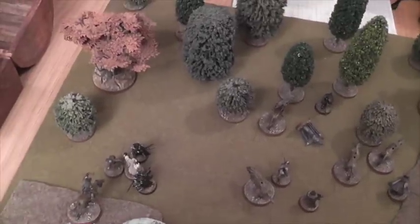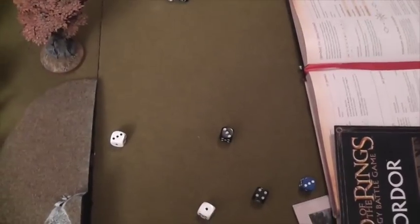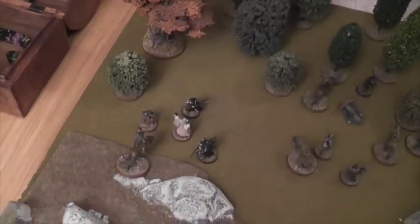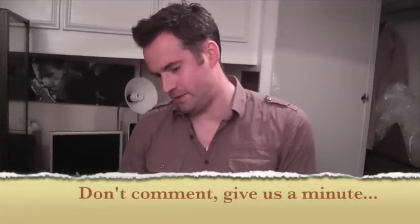A quick correction on the Morgul Blade: you declare using it before you roll to wound, so because Tom didn't win that fight, he still has his blade. Saruman loses a will point for being in the fight. Going into the next priority — Damian has one might with Saruman but he's nowhere near anyone. Tom rolls — it's not bad, but Damian needs a six. Priority goes to good! Joyous priority — good takes it.